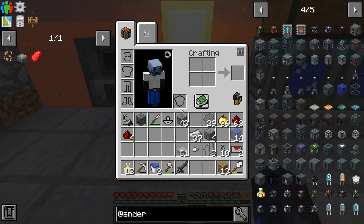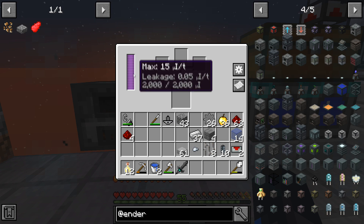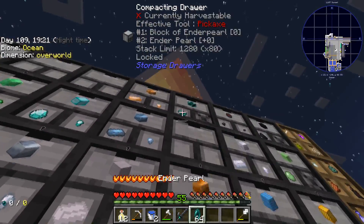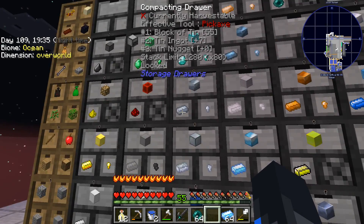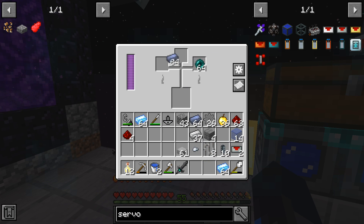I'll throw the generator over here, and the alloy smelter — boom, it's got power. I need lead, platinum, and ender pearls. Let me grab a bunch of ender pearls, a bunch of lead — there's the platinum and lead. Now I'll throw ender pearls, lead, and platinum in, and they're doing something... enderium base! That is exactly what I need. I'll smelt up half of everything and put the rest back.